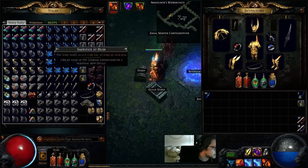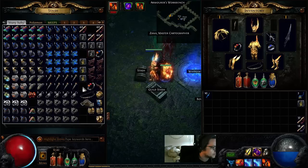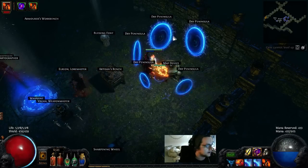Hey, what's up guys, Bobbington here. I'm going to do a little build guide on my dual crit shock nova totems, and I'm going to do a little bit of explaining after we do a real quick map, so let's knock this out and then I'll get into it.